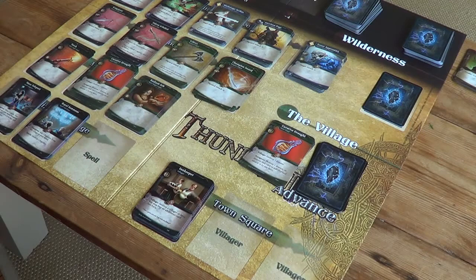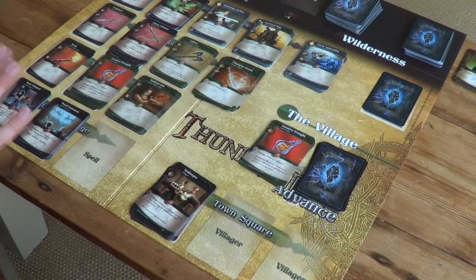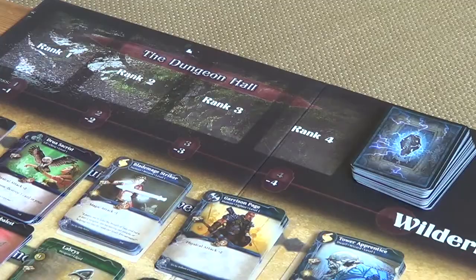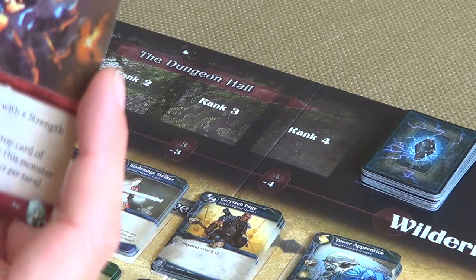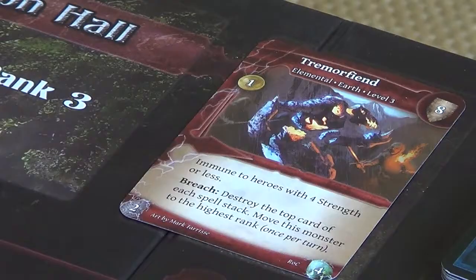The innkeeper does something special — he allows you to buy an additional card on your turn. But normally you just buy one thing. Now this is where the solo rules differ from the regular game: at the end of every turn you reveal the top card from the dungeon deck and populate the dungeon hall. A Tremor Fiend, a level three earth elemental, appears in the deepest rank of the dungeon — rank four. To defeat this guy we look at the top right and see the number eight.